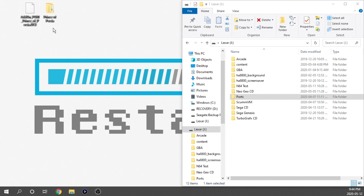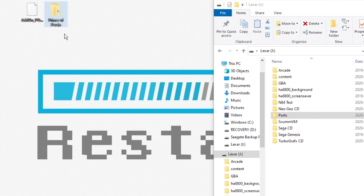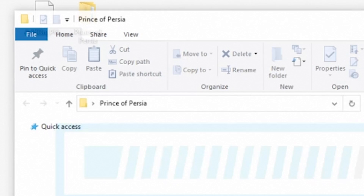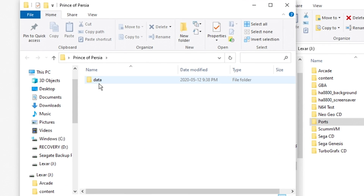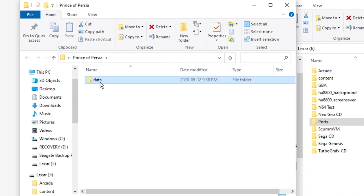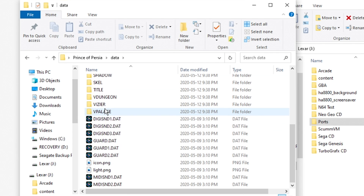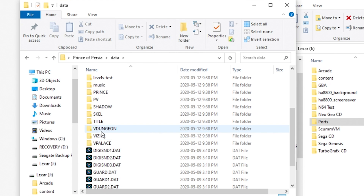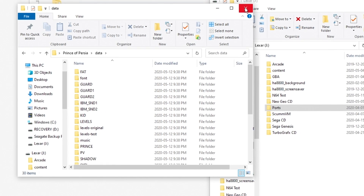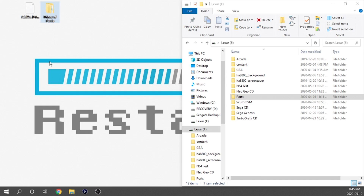In terms of the folder structure, you're going to want to create a Prince of Persia folder and it needs to be labeled with a capital P on both Prince and Persia. Once we open up that folder, we're going to have a data folder inside — this is the data folder we're going to grab from whichever game copy you have. Inside that data folder, this is what it should look like, giving us full access to the game. That is the structure for our Prince of Persia folder.